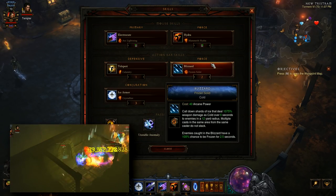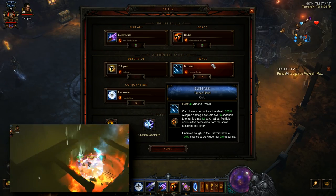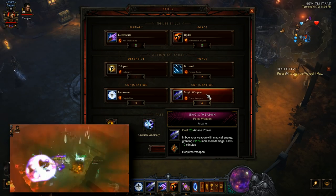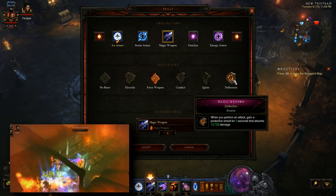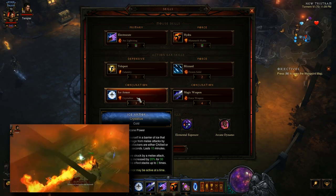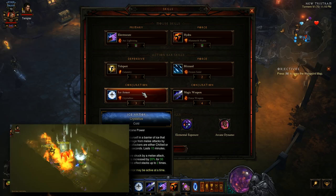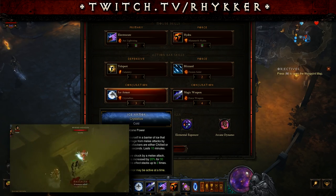Your cold damage will come from Blizzard, Frozen Solid. This skill will also be a source of control impairing effects so that we can proc our Bane of the Trapped gem, which we'll get to later. Next we have Magic Weapon, Force Weapon — that's a straight damage buff, real simple. But I've also seen the Deflection rune used instead, and that sacrifices 10% additional damage for an Absorb Shield. Then lastly we have Ice Armor, Crystallize. We're gonna be in melee range a lot because we have to teleport in to deal our big damage, so that melee damage reduction will be really useful, plus the added buff from being struck in melee. We'll also get to an item that makes this skill indispensable.